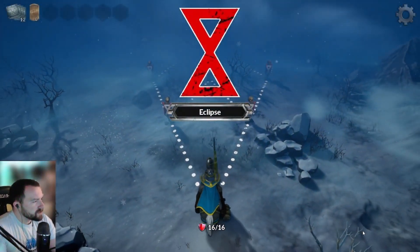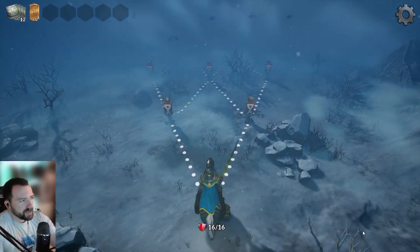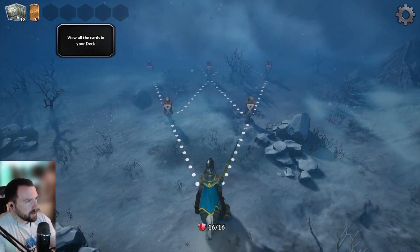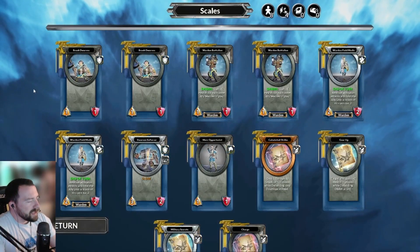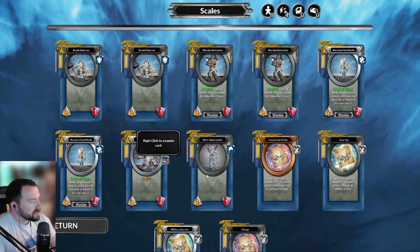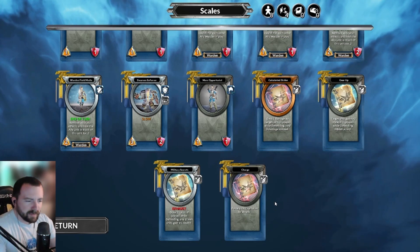With Chief Engineer Brommel, we are starting out in the Eclipse region. The goal is to make it all the way through the region, get to the end, and defeat the boss. This is a roguelike deck builder, and this is the Brommel starting deck — we have a handful of units and also a few spells at our disposal, which I'll explain as we go through them.